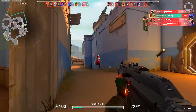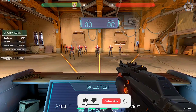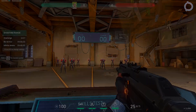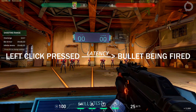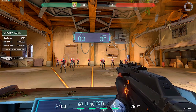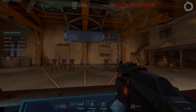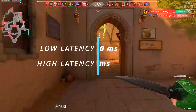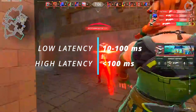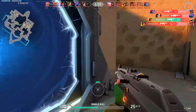Latency basically is — suppose you hit left click on your mouse and the input is taken in the game — the time between the input being taken and the input being given is called latency. Suppose you hit the left mouse button and it takes around 10 to 15 milliseconds to register your input in game. Right now if I click, the input is registered very quickly — it is in milliseconds. But if the latency is too high, it will take a bit longer to register the input and you will actually notice the difference.